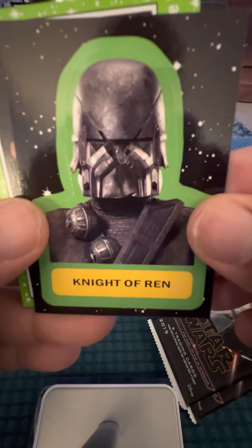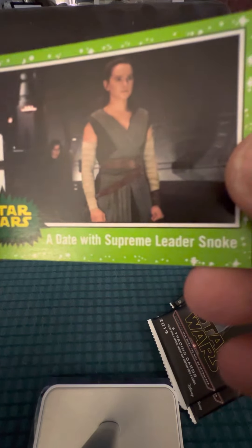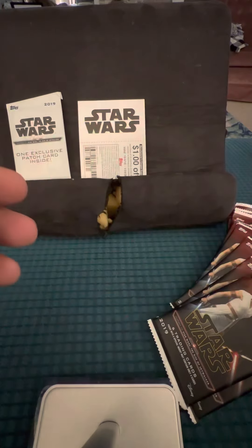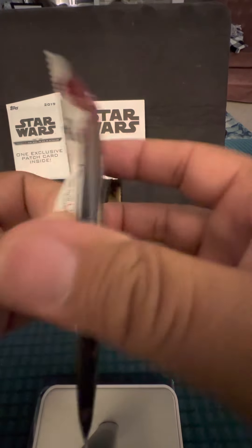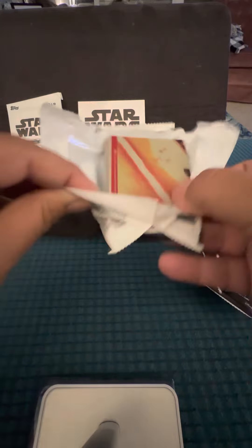Night of Ren. Ooh, scary. And they're all different colors, just like the original cards — series one, series two, series three. The blues, reds, yellows.